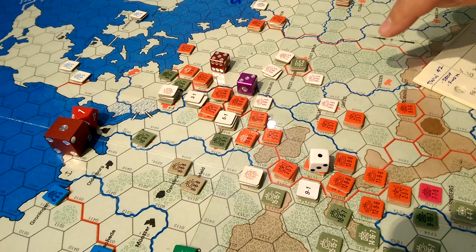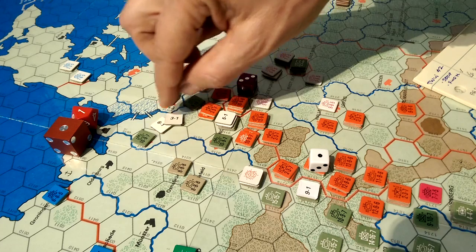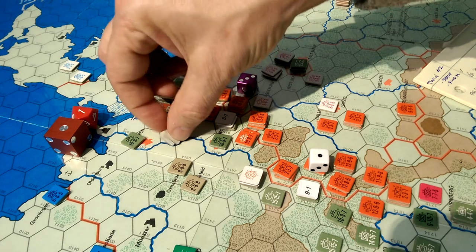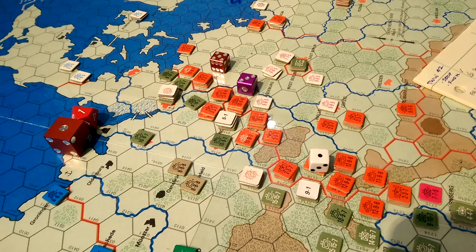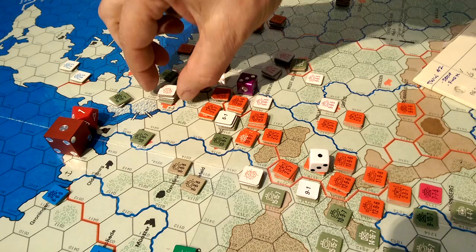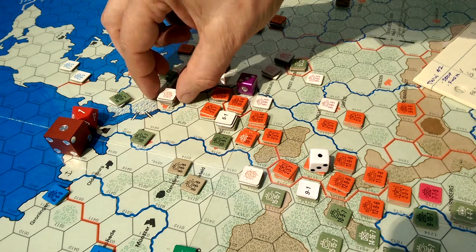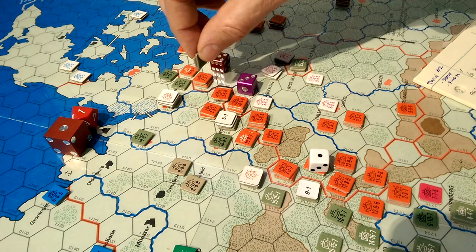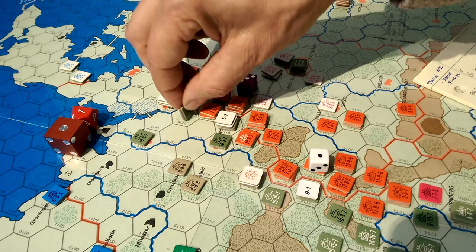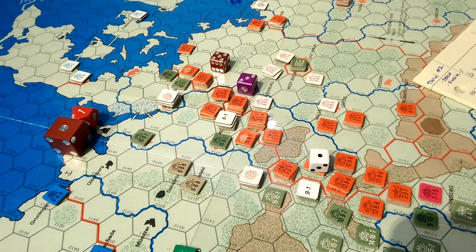On the 3-1 we rolled a 5, and that gives a 2DR result. So these guys are going to have to retreat 2 hexes and take 2 disruptions. Here's a tricky problem: if they go through here, they get attacked by the airstrike that went down — another valuable use of airstrikes. Or they take an additional disruption going another route, bumping them up to 3 disruptions total.